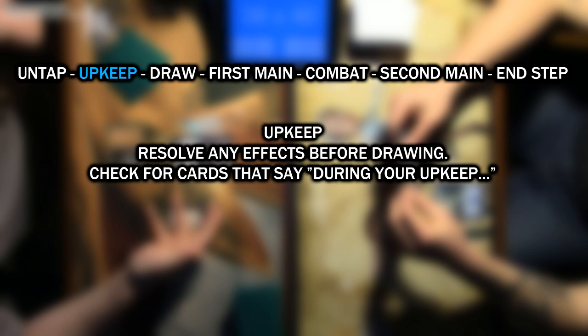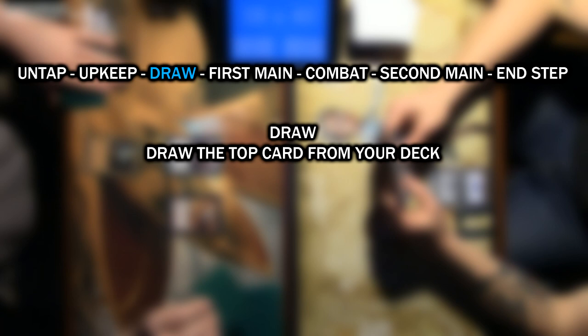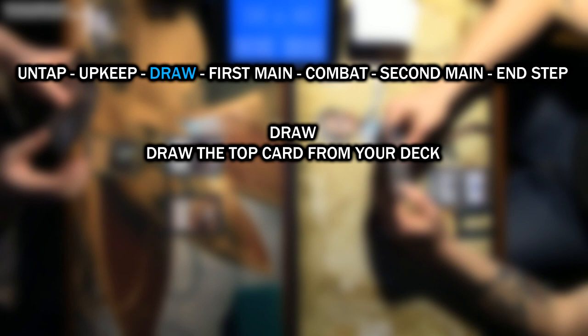The draw phase comes next. This is where you draw your card for the turn. You can play instants and activate other instant-speed abilities during your untap, upkeep, and draw phases. It's very important that you follow the phases in this precise order.